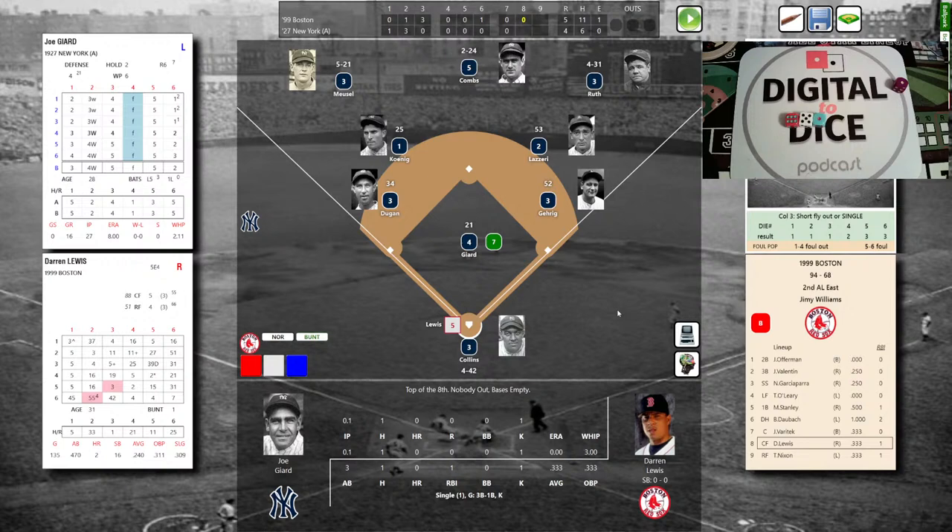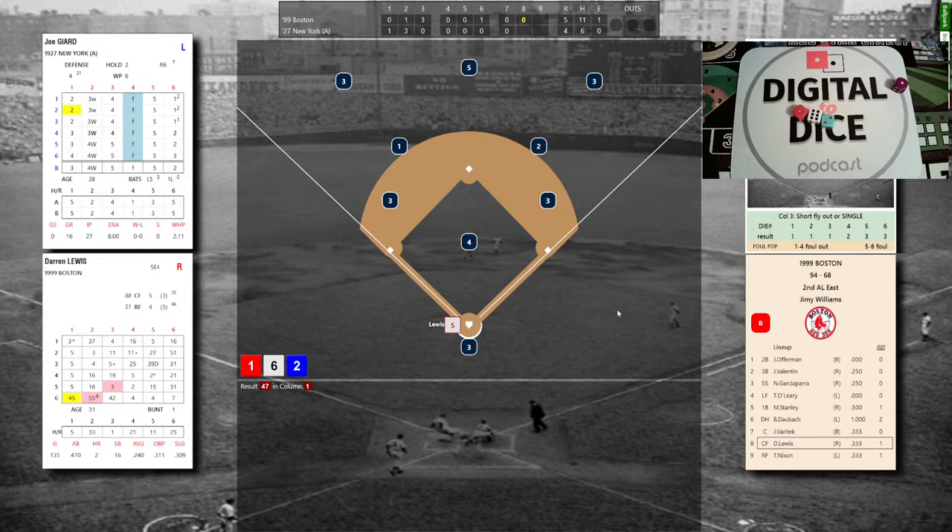Due up for the Red Sox: Lewis, Nixon, and Offerman. Willard Moore on the bump for New York — 19-7 with 13 saves, 2.28 ERA. Lewis — singled in a run, struck out, and grounded out; 1 for 3. Giard deals: 1-6-2, that's a 47 — strikeout swinging! Giard now replaced by Moore. Moore gets Giard his second K. Lefty-lefty matchup with Nixon — tripled in a run, then a flyout and a groundout, 1-3. Giard — actually Moore — deals to Nixon: power column 6-1-5, that's an 18 — deep fly ball to left. Meusel corrals it at the wall; two away.